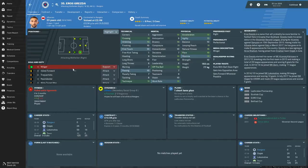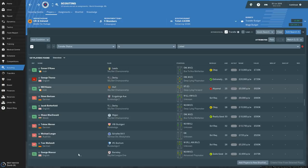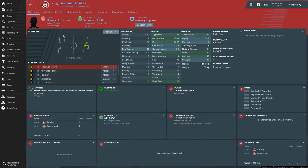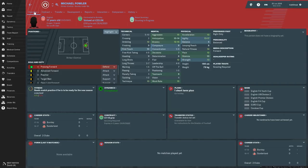I'll take a look at young Michael Fowler at Burnley - get a scout report on him and see if there's any chance we can actually approach to sign him. He might not look like much, but in Football Manager 2018 this boy became an absolute monster of a player if you used him. Let's see if he'd talk to us. No - yeah, well, that's a shame.